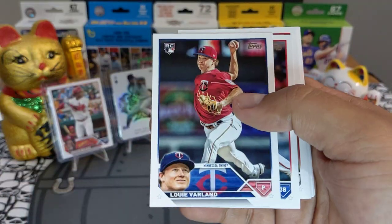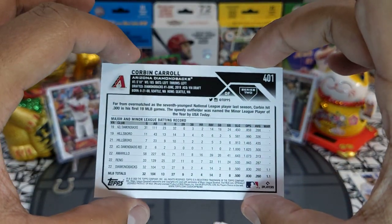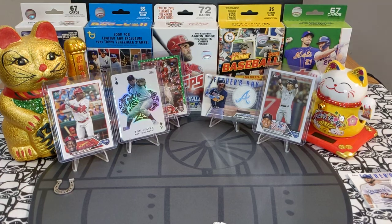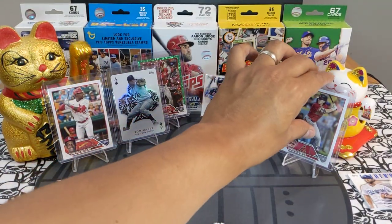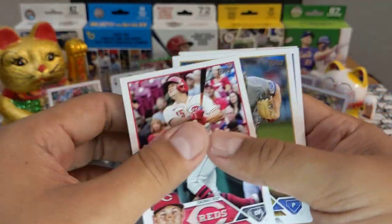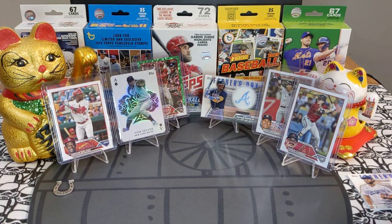Come on, give me some fire. Varland rookie. And here we go — we got a Corbin Carroll rookie! This guy seems to be the truth, super super good, balling out right now. I want to find his parallels — very nice, very promising player. Jesus Luzardo, Carlos Perez, Riley Green home run challenge, Josh Young rookie.